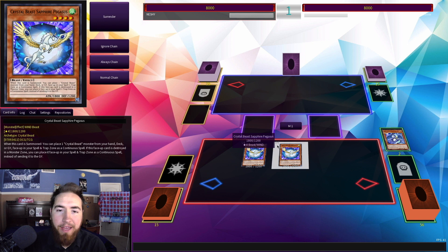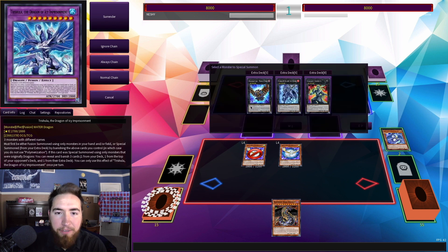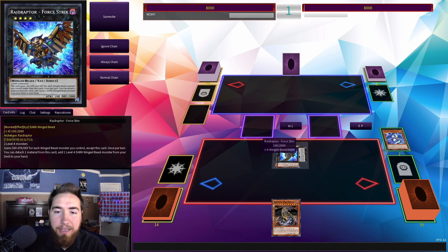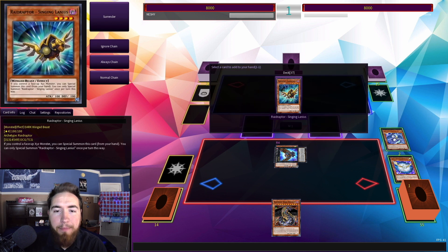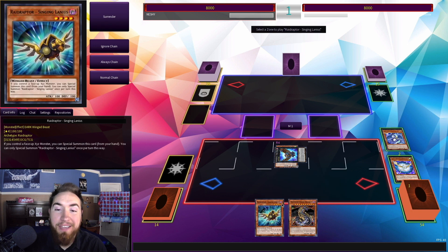We're going to do some standard Crystal Beast combos right here. Summon Sapphire Pegasus, get Zenith, and this is an FTK. We can't actually use Granite here because usually Crystal Beast uses Granite into Researcher to go into Halky Fibrax, but we have a different way of going about it, which uses a couple more bricks.